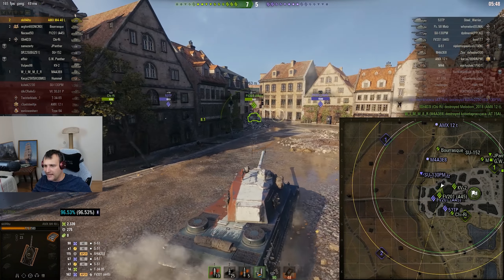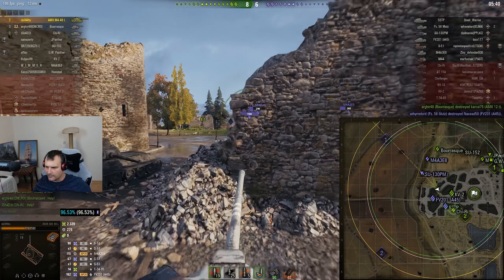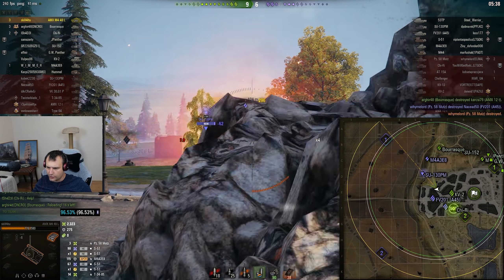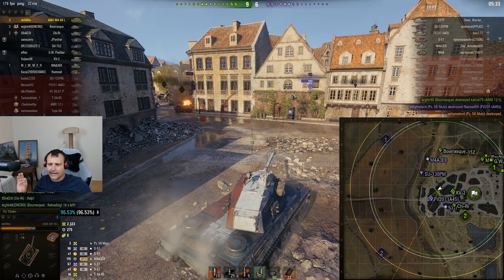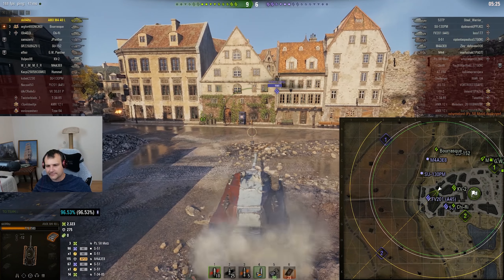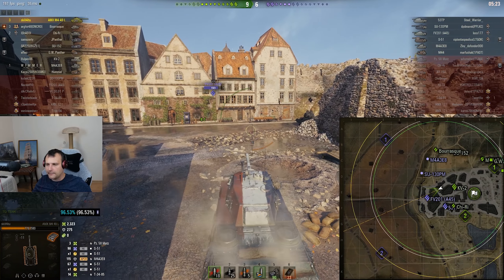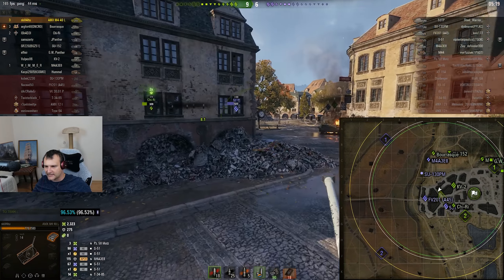Meanwhile our Fava is getting banged by many many guns over there — that's not what we were looking for, but that's okay. We are trying to eliminate the guns right there. I am feeling quite safe in this position. I have a respectable armor and 300 alpha damage, so I am feeling just fine.